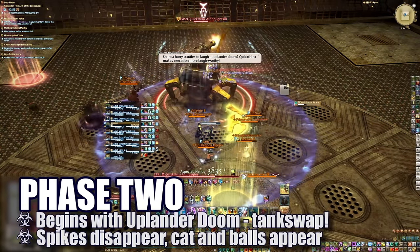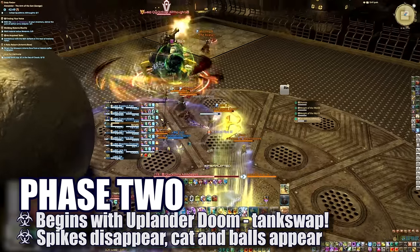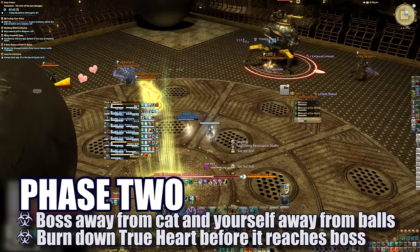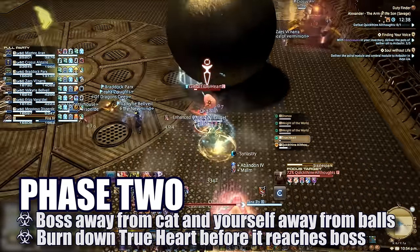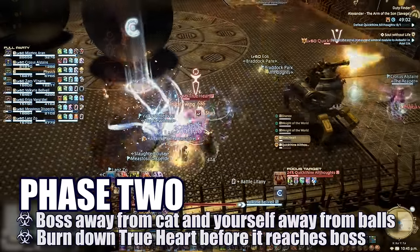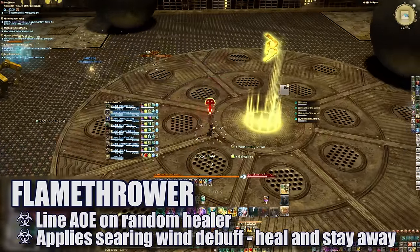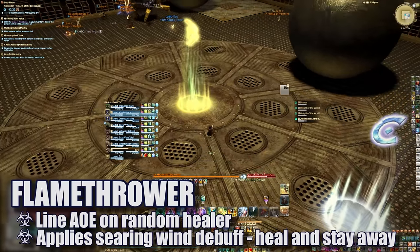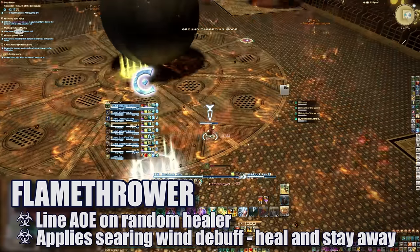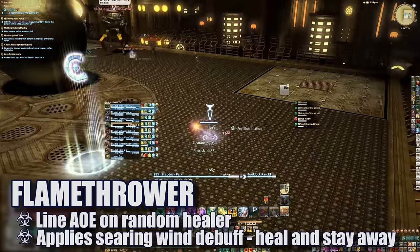Tanks will immediately need to watch for Uplander Doom and swap appropriately. The spikes disappear and the cat plus two Weight of the World balls will spawn randomly in the room. This phase is essentially the same as normal: keep the boss away from the cat, then once the boss casts True Heart, stun and slow the heart and burn it down before it reaches the boss. Should the heart reach the boss, it will add 4 stacks of High Wire — essentially a wipe. Players will need to avoid the weights as they move around the room. Healers will have to deal with Flamethrower: the boss marks a random healer with a massive line AoE. We have healers stand in the center since we're usually moving the boss around the outer edges to avoid the cat, giving them enough space to avoid blasting others with their Searing Wind.